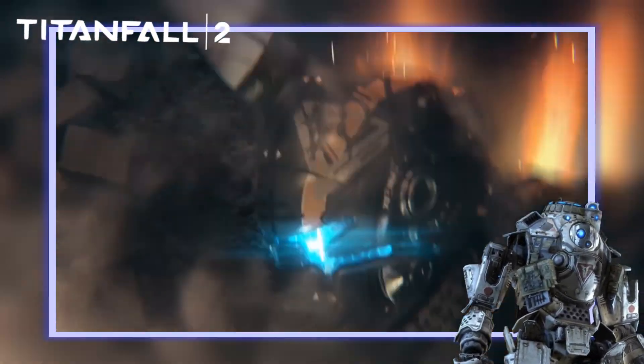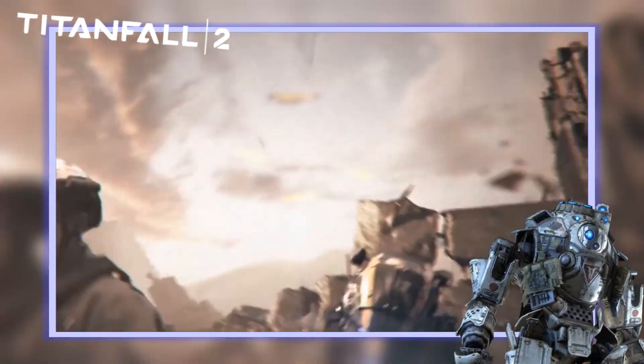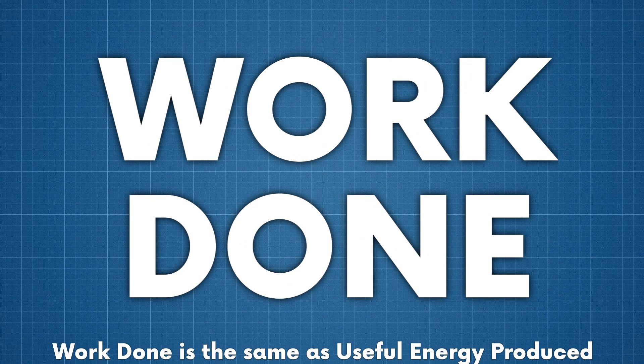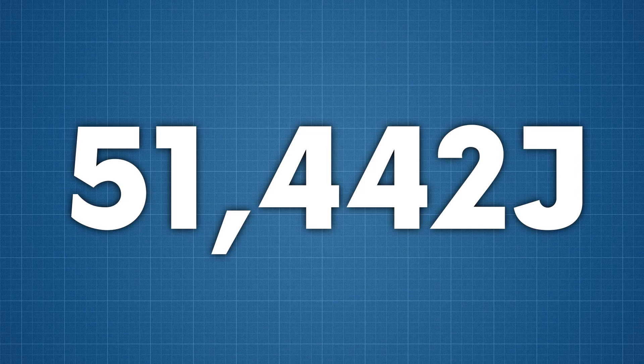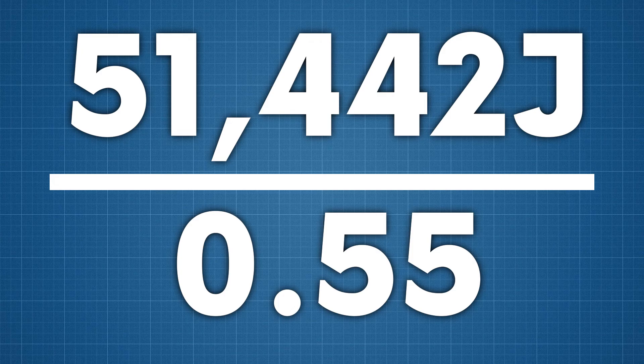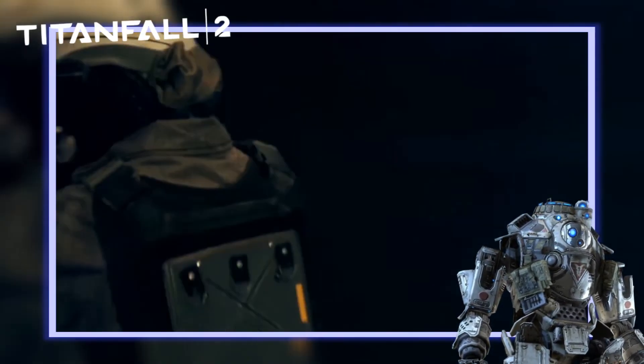To get an idea of what kind of impact this force will have, we need to turn it into energy and then into power. To calculate the positive work done by the jump kit, we multiply the force by the distance it's applied for: 30,260 multiplied by 1.7m gives us 51,442 joules of energy. We then convert this into power by dividing by the 0.55 seconds it's applied for, giving us 88kW of power — a pretty staggering amount, even if it's less than a Mario Kart blue shell.